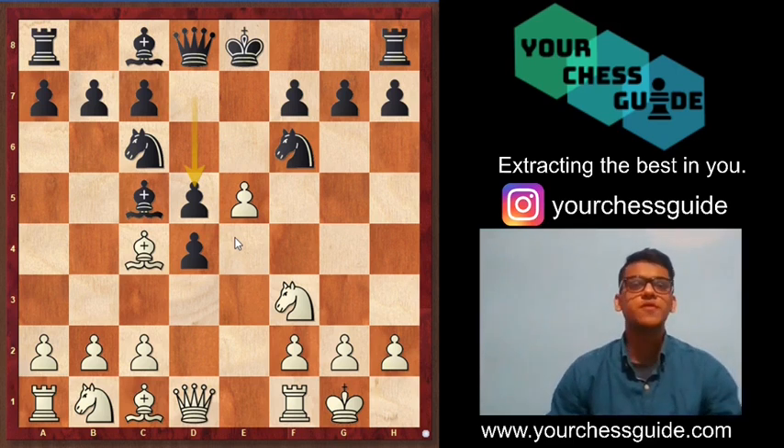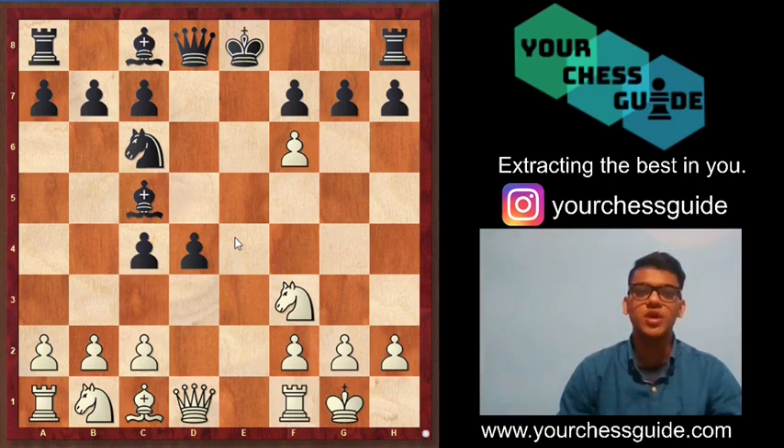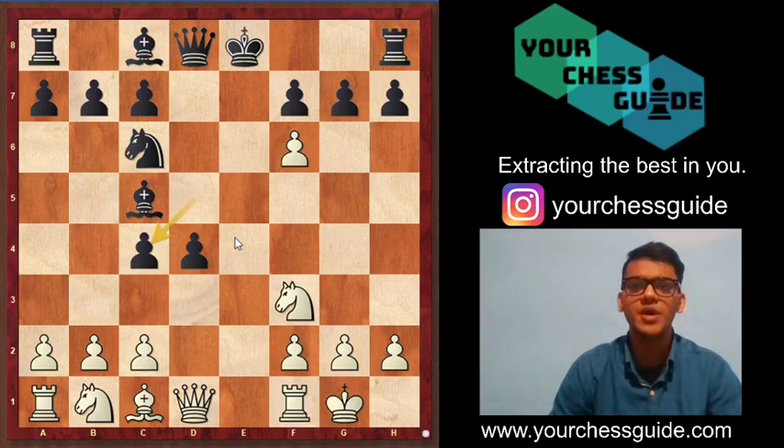After d5, it is recommended for white to proceed with exf6, grabbing the knight. Now black has to take the bishop in order to maintain material equality.